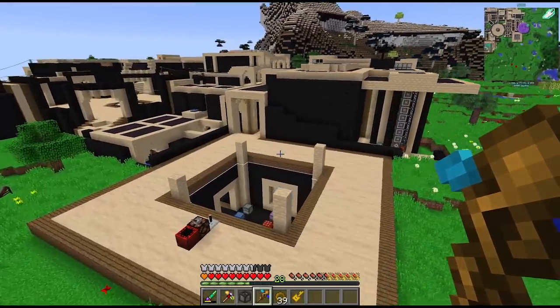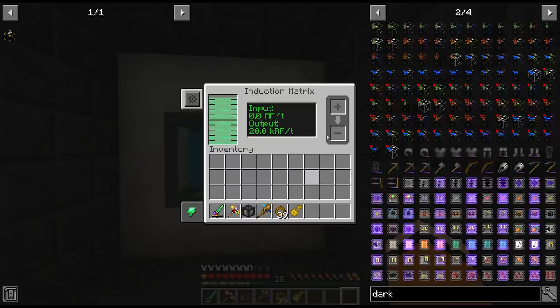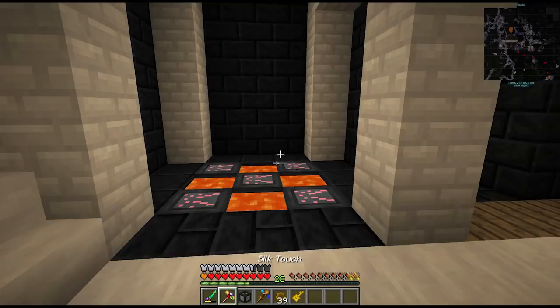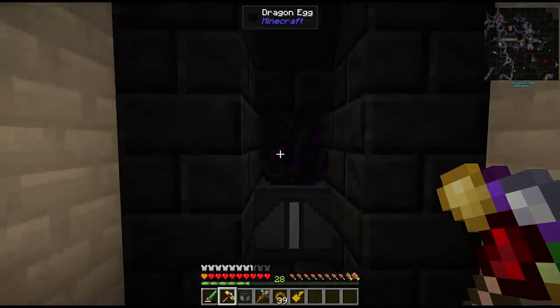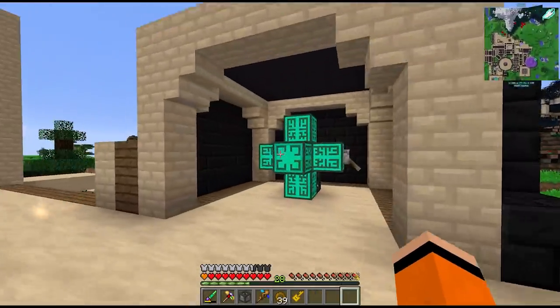Hey guys and welcome back to Divine Journey 2. Last episode we got the rainbow generator up and running and built the induction matrix to hold all of our power. However we are still missing one induction provider which hopefully we can get today. We also upgraded our GP generation by adding a couple more mills including the dragon egg mill, and to finish off last episode we also built the quantum quarry.